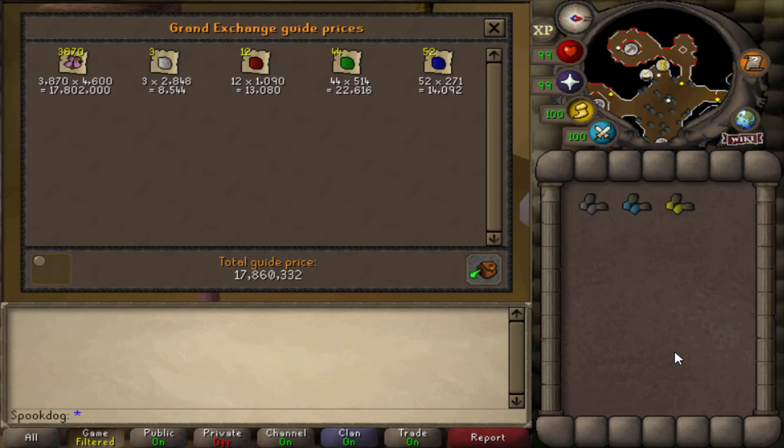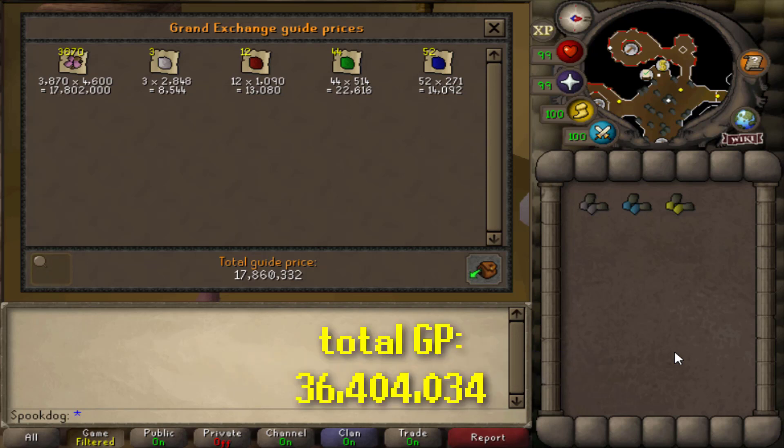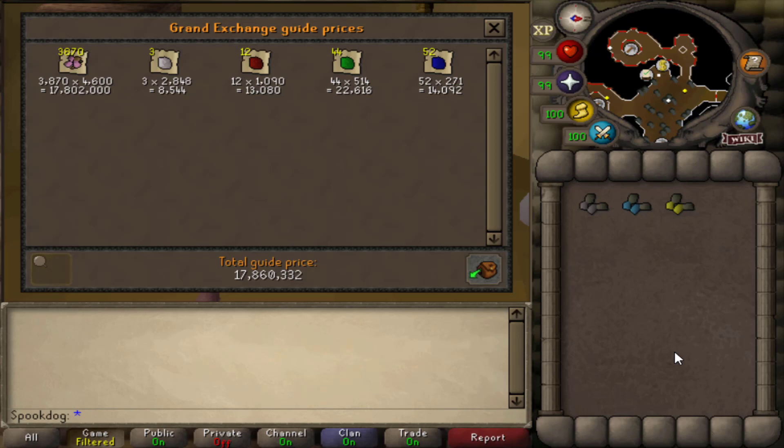Hopefully my next video in this series will be better. Adding up the cost of everything: with just the amethyst I've made 36.2 mil, and adding all of the gems that makes it 36.4 mil total. So that's a pretty decent amount of money, but of course this took a long time to do. Mining amethyst is about 300k an hour, usually more. So calculating that, this grind probably took me about 120 hours, but it's most likely been longer because I've been really inefficient.